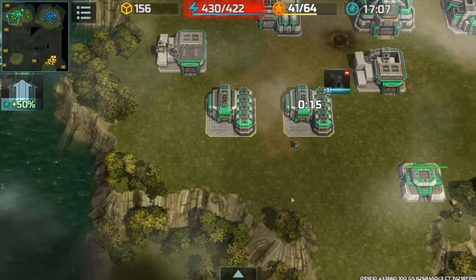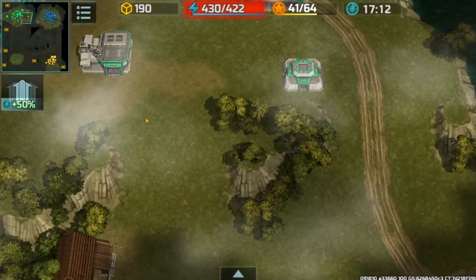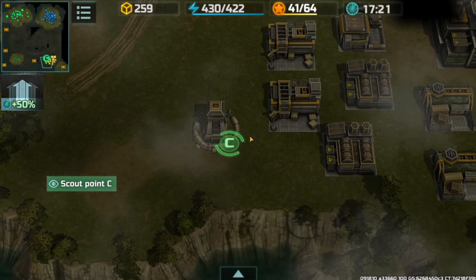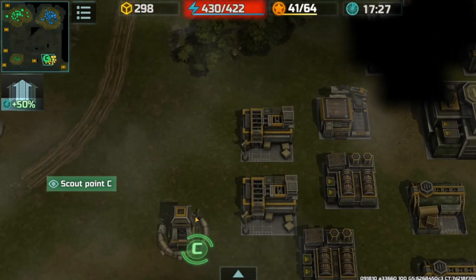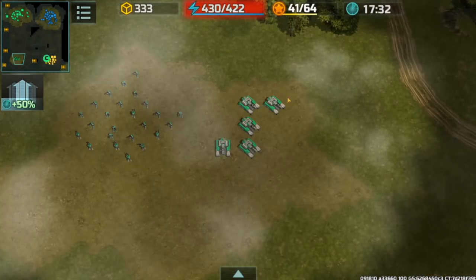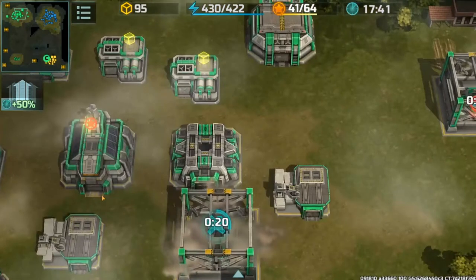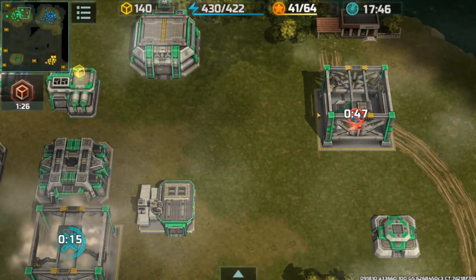Go ahead and start getting me a delta coming. And then at this point I noticed there is a sniper tower. I know he's got his base defenses up, so I know I do not need to send in these guys right here. Now I'm putting in another bunker here and another power station there.